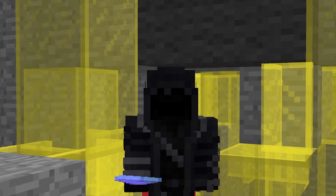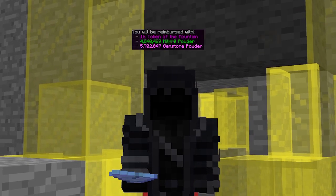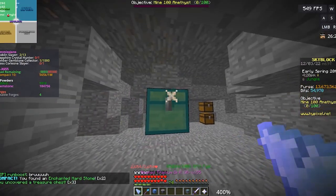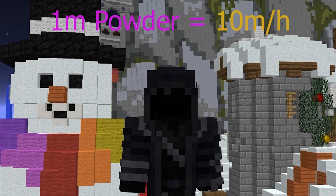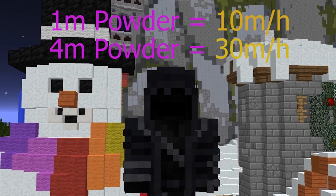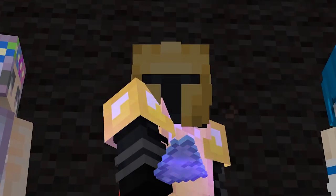Lastly, make sure you have enough powder — not the fun white powder, but mithril and gemstone. While powder grind is arguably one of the most boring things to do, investing some time to do it can greatly increase the amount of money you make. For example, 1 million of each powder allows you to make roughly 10 million coins per hour, while 4 million of each allows you to make close to 30 million coins per hour, with a similar setup to my own.